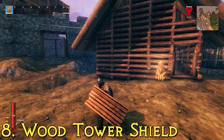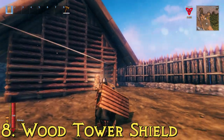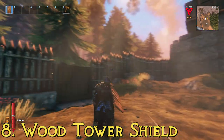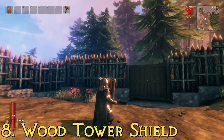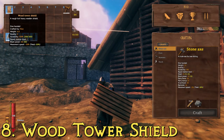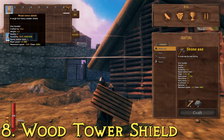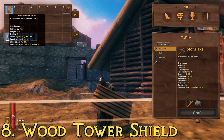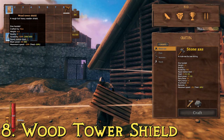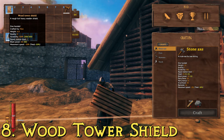At number eight, we have the wood tower shield. It's a much larger, rectangular shield that basically covers your whole body. This one is described as a rough but heavy wooden shield. It has a block power of 45 and a durability of 300. You can't parry with this one, so it doesn't have a parry force. You need wood and leather scraps to make it — cut down a tree and kill some boars.